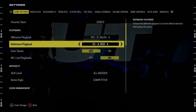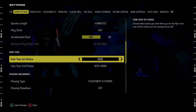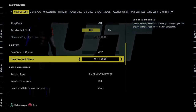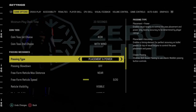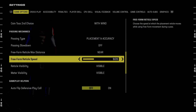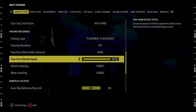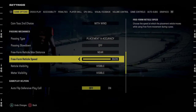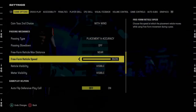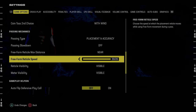For coin toss first choice, make sure this is always on kick. Coin toss second choice, you want this to be on with wind. For passing type, I'm going to change this to placement and accuracy, going near 20 out of 20. I was on placement power five out of 20. If you're newer or a beginner, or you struggle with free form, placement and power five out of 20 really helps with overthrows — you don't overthrow the ball as much.